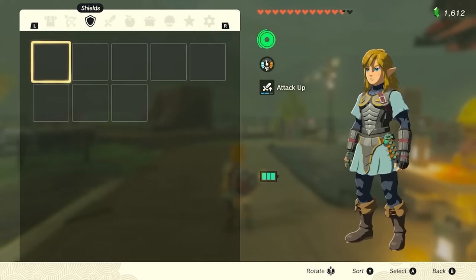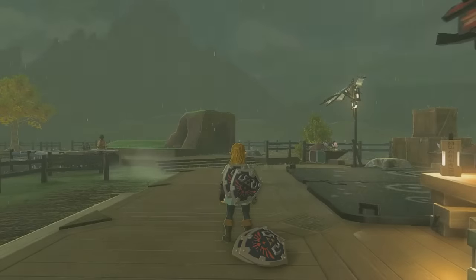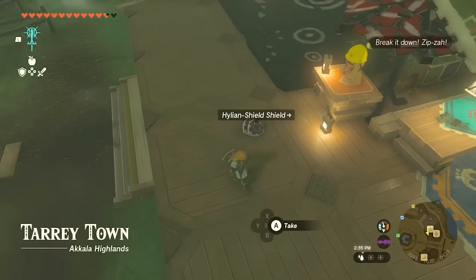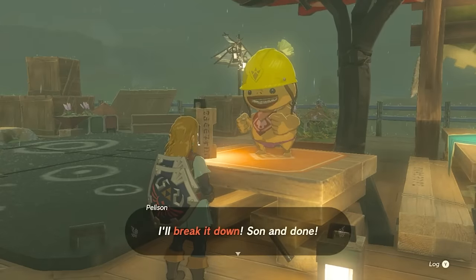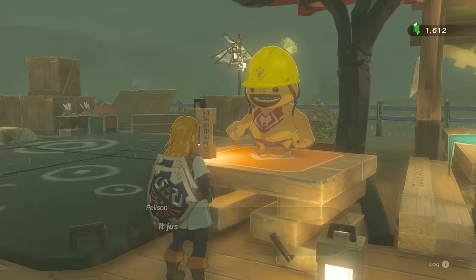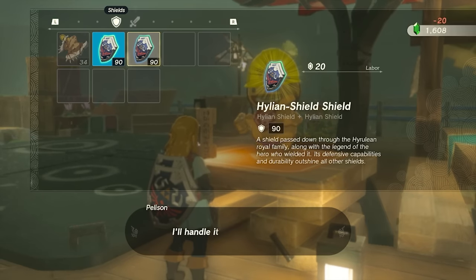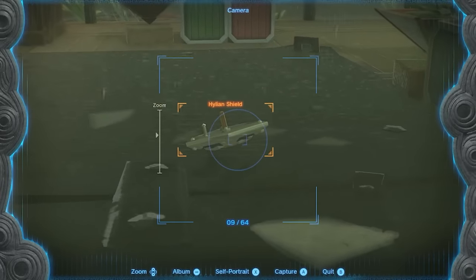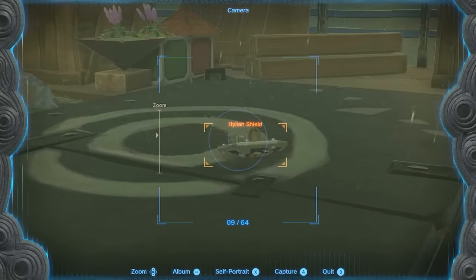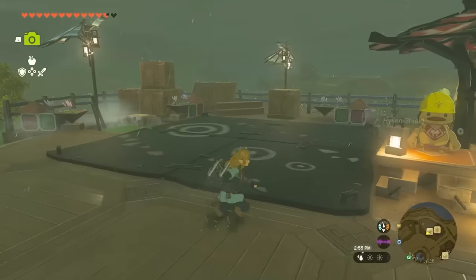Drop that item, then go back to load. When you load back in, you're going to get a double-double Hylian shield — go ahead and pick that up. Now you're going to go talk to Pellison in Tarrytown. His job is to take two fused items and break them apart into separate items. Tell him to break down your double-double Hylian shield — spend 20 rupees, it's not the end of the world. After the cutscene, if you did everything correctly, you should have two Hylian shields on the ground. Now you have more in your inventory while doing fewer duplication runs.